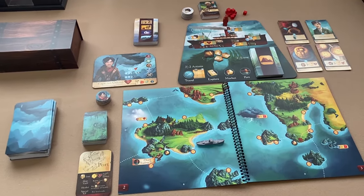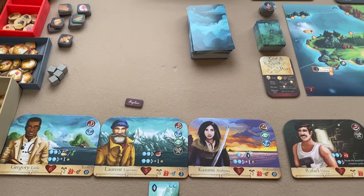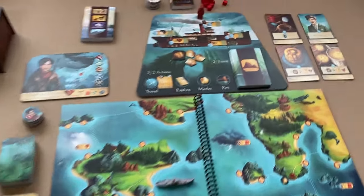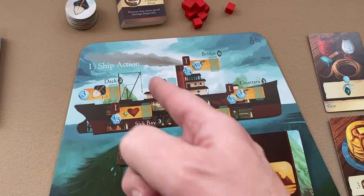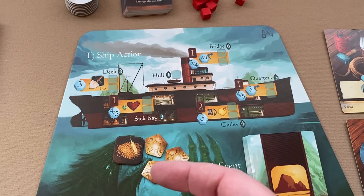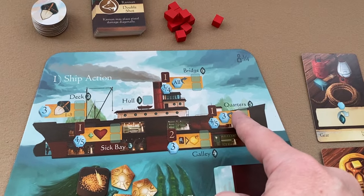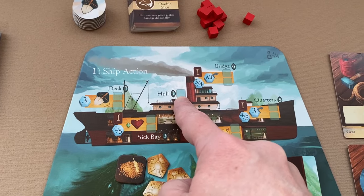Now, how do we play? Starting with the first player, they take their turn, then you take turns in clockwise order. The first thing a player can do on their turn is a ship action — take the ship action figure and place it on one of the ship actions. The different ship actions are deck, sick bay, galley, quarters, and bridge.